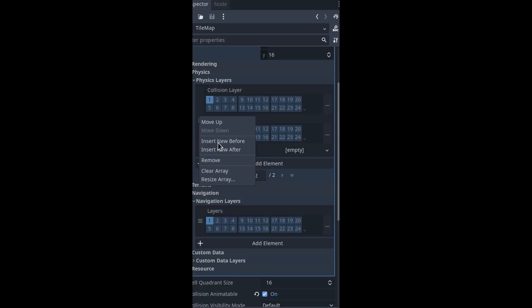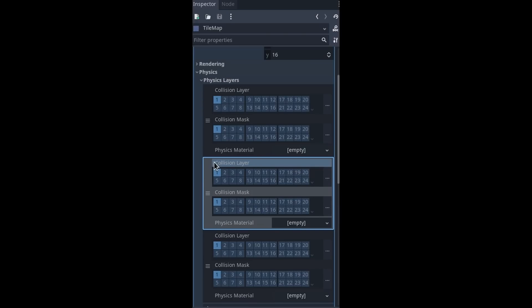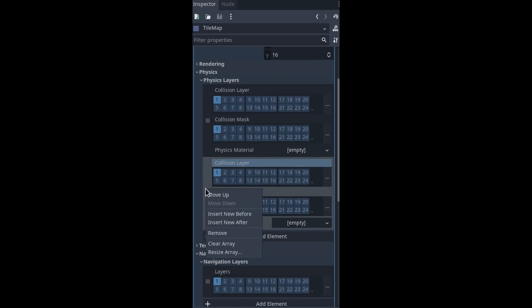But there's actually more to come. Godot 4.0 should feature animated tiles, and they're also considering adding support for conveyor belts, where objects will move when they collide with a tile.